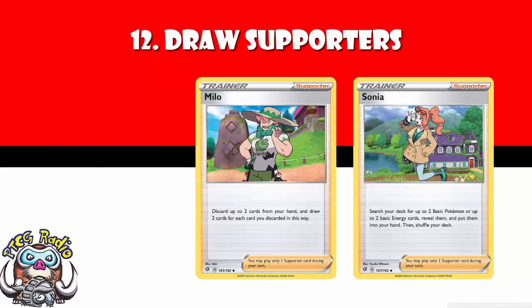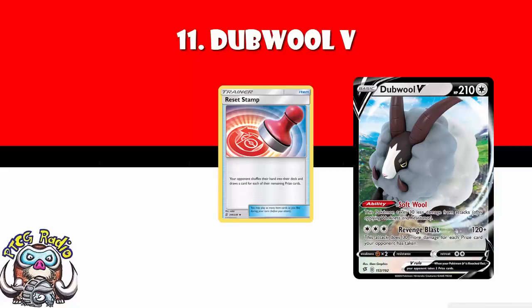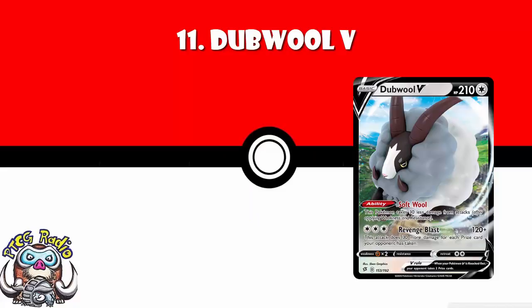In at number 11, we've got Dubwool V. Dubwool V is a tech Pokemon — it's a card that fits into decks. It's colorless energy so it fits into any deck. It's got a nice ability that lets it take 30 less damage from attacks. But for free energy — all colorless, so you can pop it in whatever deck you like — 120 base, plus 30 more for each prize card your opponent's taken. And the dream here is: you're down to one prize remaining, opponent — Reset Stamp to one, hit for 270 until you win the game. Dubwool will be the author of some lovely comebacks. And I do think there is now a little bit of a gap between the 10 we've just seen and the 10 we're about to see.